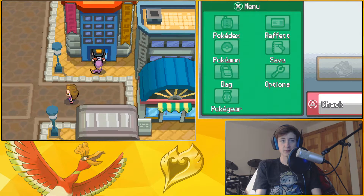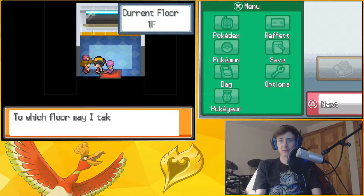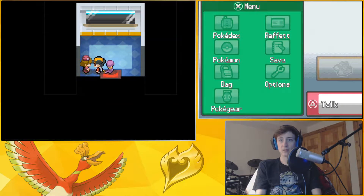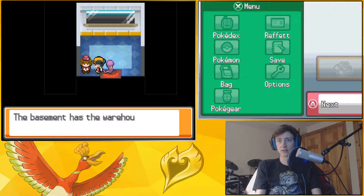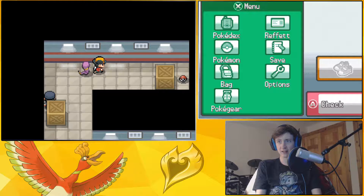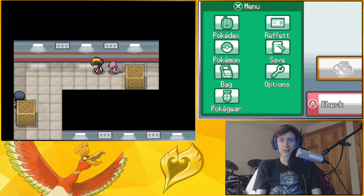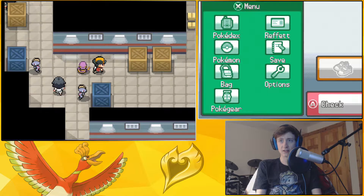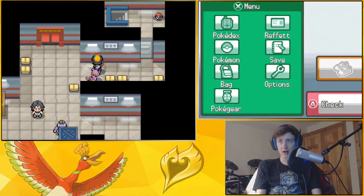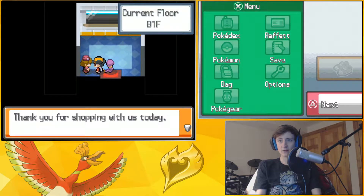That was really weird. Let's go back down there, because I wanted some stuff. There was one more item I didn't get — we want to go to B1F. Not open to customers, yet you're just letting me go down there. Let's not talk to that guy this time and just pick up our item, which is a Burn Heal. That could be pretty useful, because the next gym is Ghost type and Ghost types often use Will-O-Wisp, and I really don't want to deal with that.